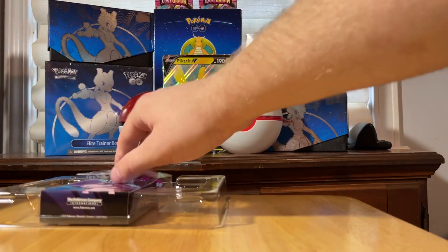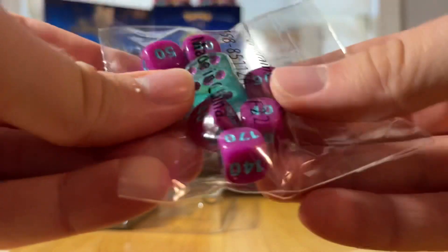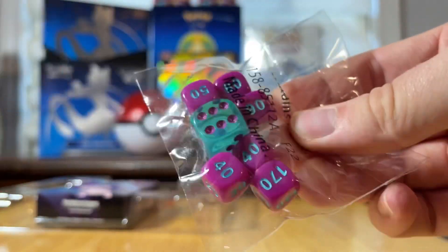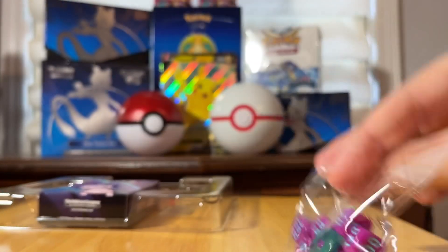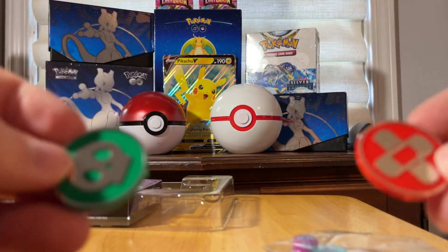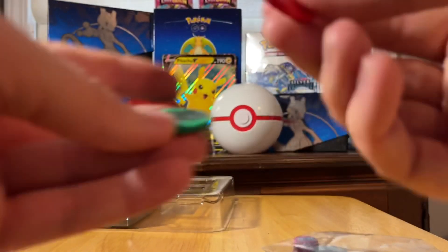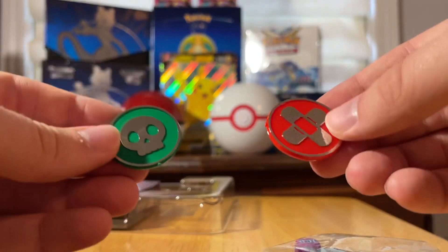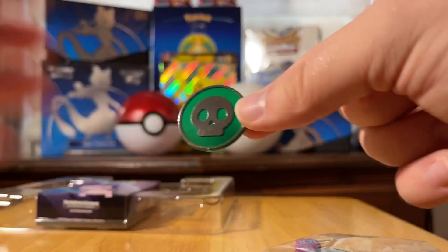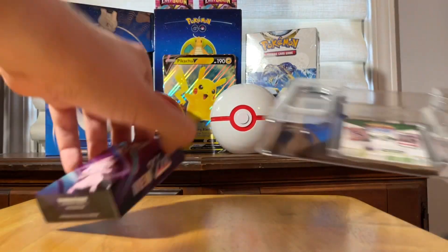Next we're looking at the damage counting dice — you can see the nice purple color matching the theme. We also get two counters for burn damage and poison damage. These are plastic, not metal, but they are still a better quality than what you might find in a regular Elite Trainer Box.